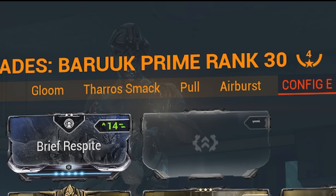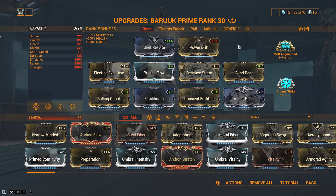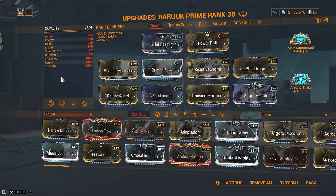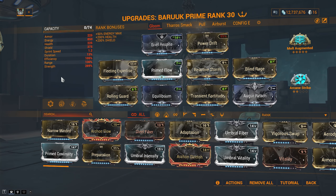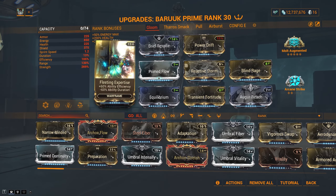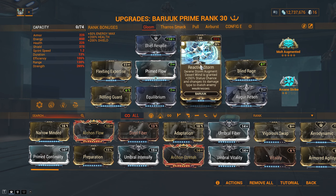Let's get into the builds. Ignore all these configs I was testing. We have three builds here. The first one is Gloom Baruch — a pure survivability build. We slap Gloom over Elude, stack Strength, add a bit of range, and you're good to go. The mods we run are Brief Respite, Fleeting Expertise, Primed Flow, and Reactive Storm. This is a must-have for every Baruch build — it's what gives him so much damage.